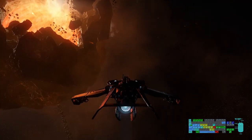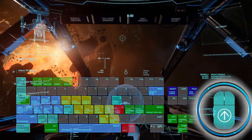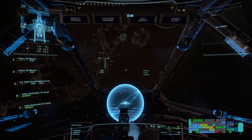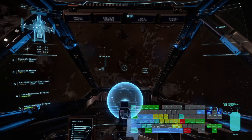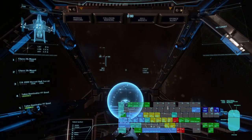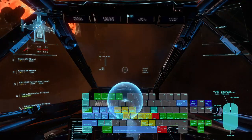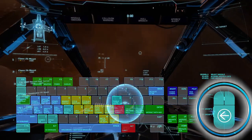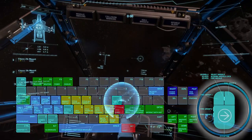Over to the mouse, where you'll have even more controls for your ship. By moving the mouse forward, you'll tilt the nose up. And then by pulling the mouse back, you'll tilt down. Moving the mouse to the left pans the ship to the left, and then to pan right, you of course move the mouse right.